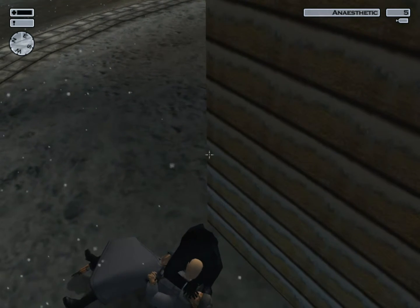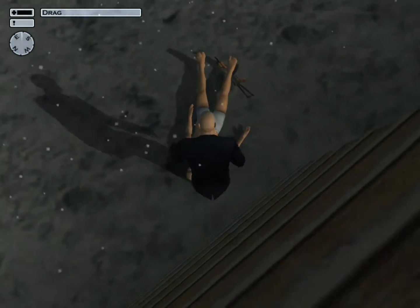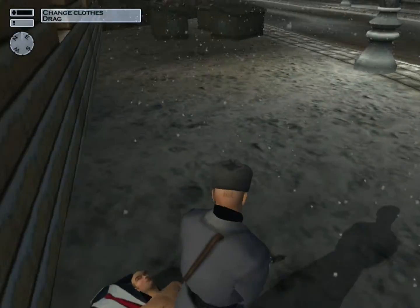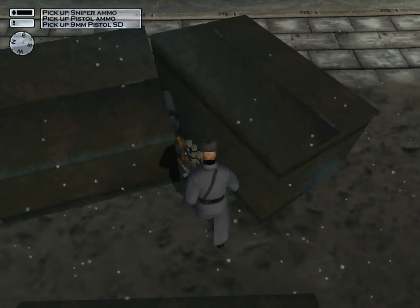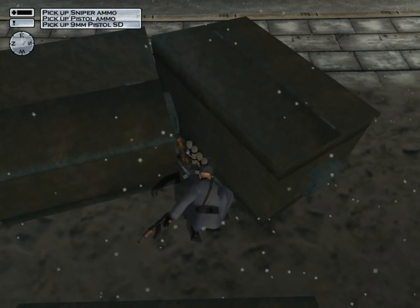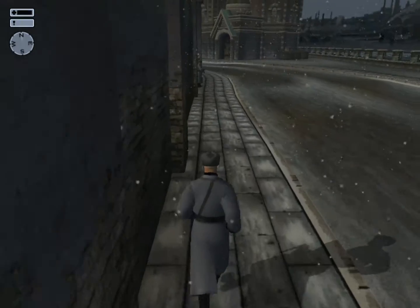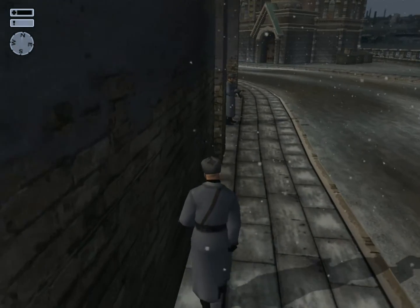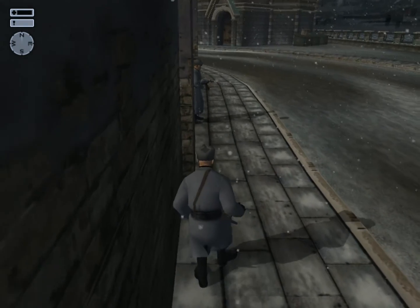I think they're blind or something — they don't see you. So we take the clothes and the AK since we don't have it in our collection yet. Remember to always holster your weapons. This is where you pick up the bomb and sniper rifle; I'm just going for the nine millimeter since I don't have that yet.